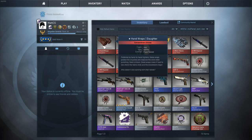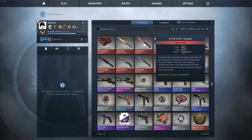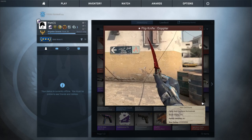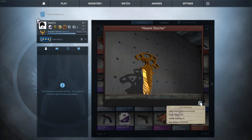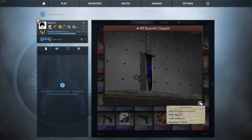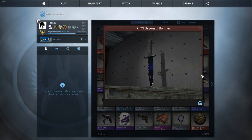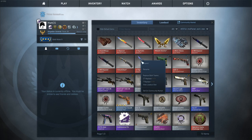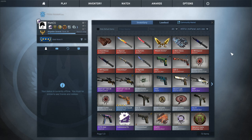Here are the items I got: the Hand Wrap Slaughter in field-tested condition; the Bayonet Marble Fade in factory new — let me check the float: 0.045, mid float, not that good. The other one is 0.01 — actually super good for a factory new item, especially from a gambling site. The Shadow Dagger Tiger Tooth has a 0.008 float — really good. The Cool Mint Moto Gloves in field-tested condition. The two M9 Dopplers — one is phase one, one is phase three, both mid float. And the last Flip Knife Doppler is 0.03 float — also mid float. Pretty happy with the items overall.